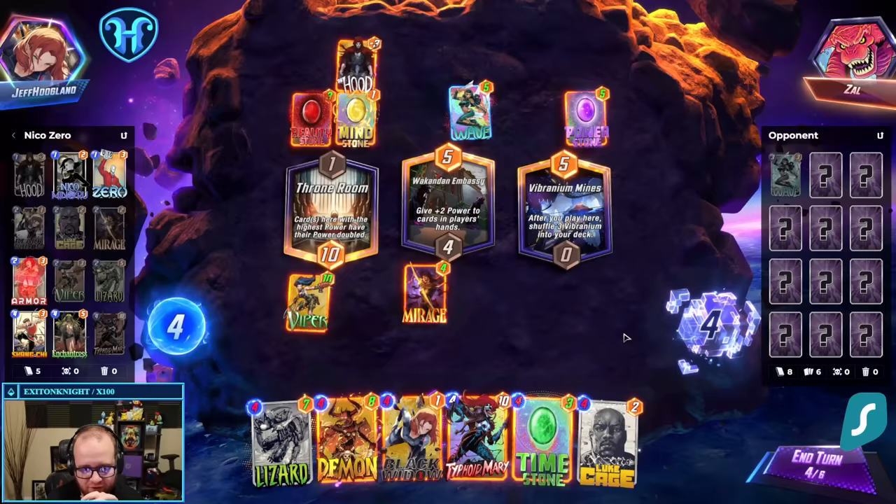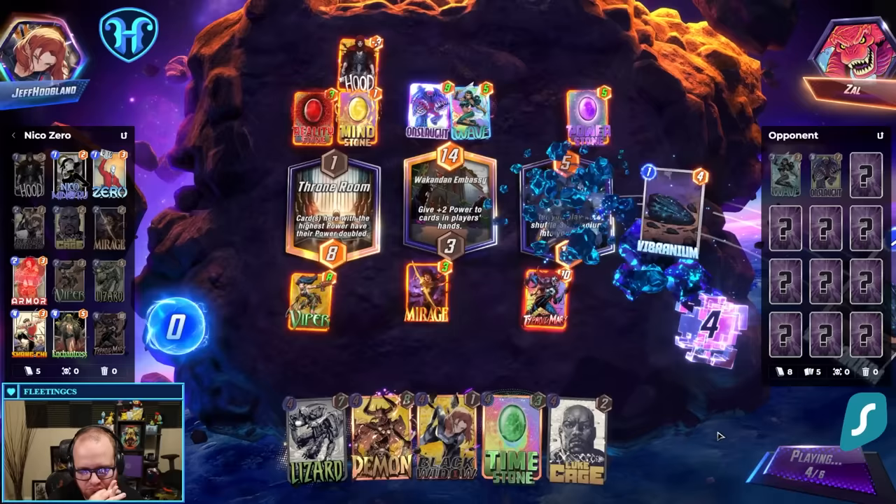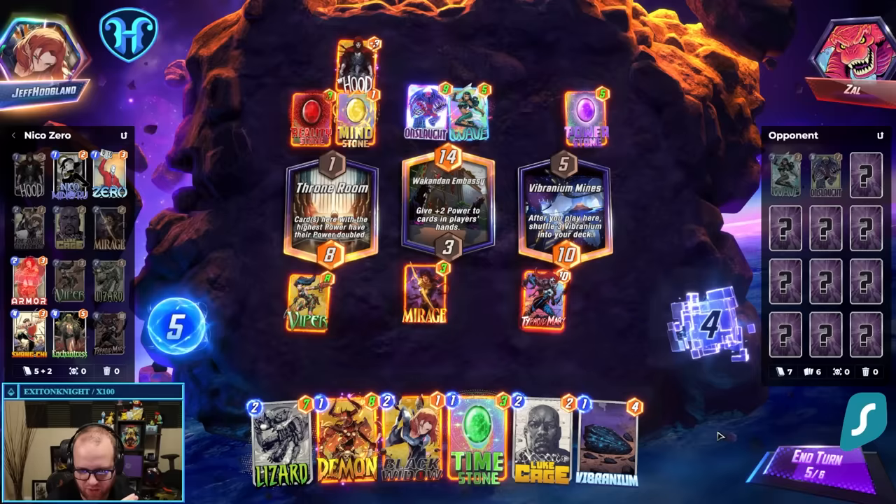I kind of wouldn't mind drawing a Vibranium, so I think I'm going to Typhoid Berry here. Onslaught makes me want less Vibranium in my deck, because it means I want to draw Enchantress.